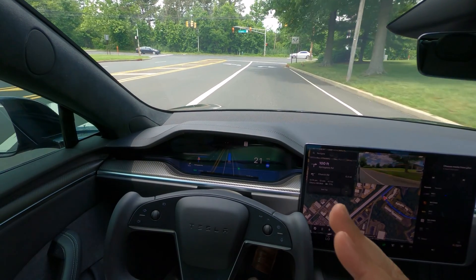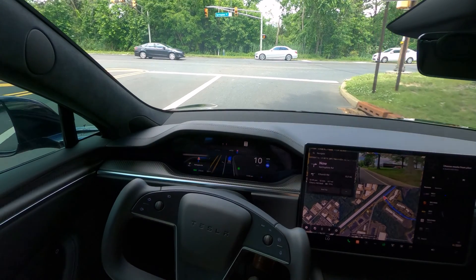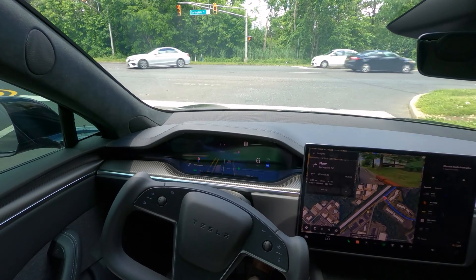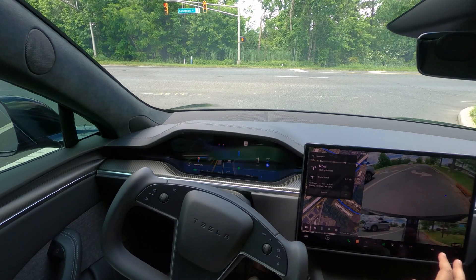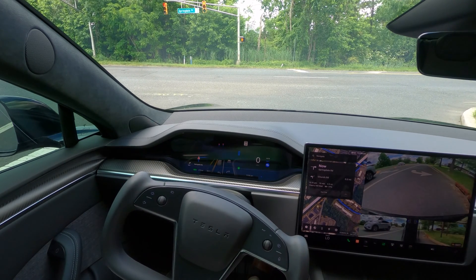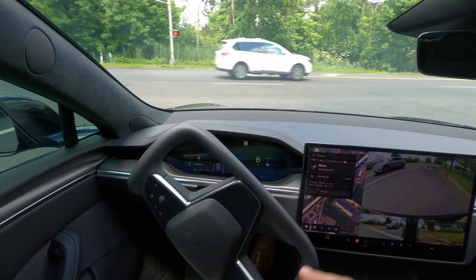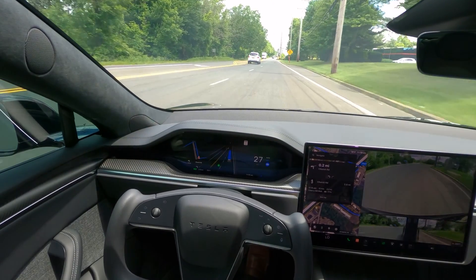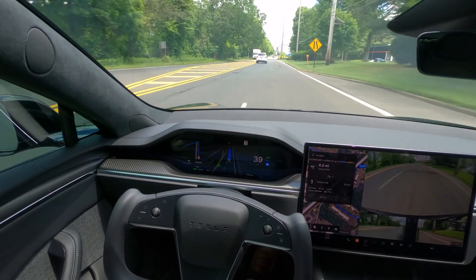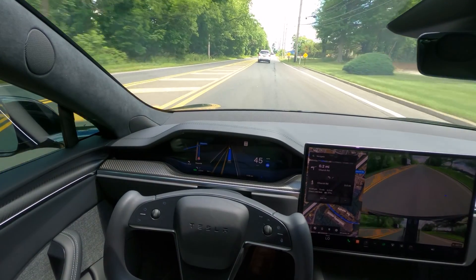As you can see, we're approaching a red light and we can make a right from here. Let's see how FSD is going to tackle this. We are at a fair distance from the curb. I also keep an eye on the cameras. It's still taking its time because a car is coming, but it did make the turn without any problems and now it's picking up speed.